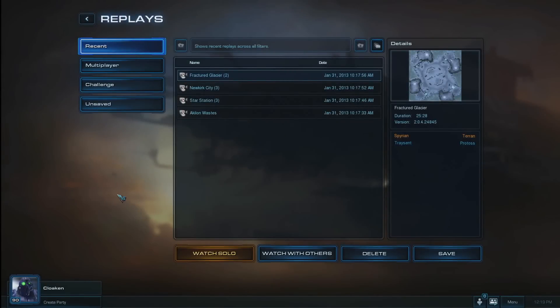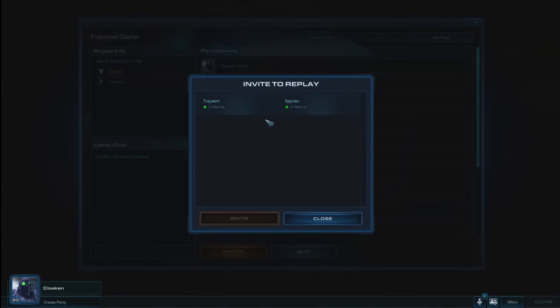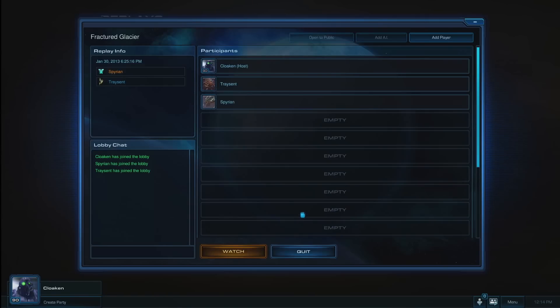We're happy to announce that in Heart of the Swarm, you can now do that. While in the replay menu, simply click the new Watch With Others button located at the bottom of the interface. This will open up a Battle.net lobby that you can invite other players into. If you happen to already be in a party when you click the Watch With Others button, your entire party will automatically join the replay lobby with you, just as it would in a custom game lobby.